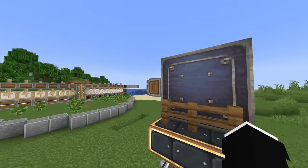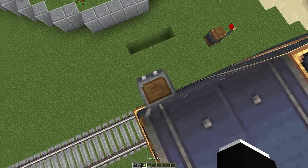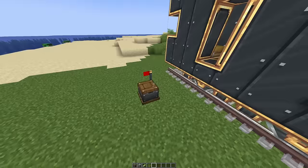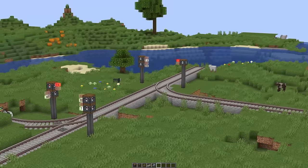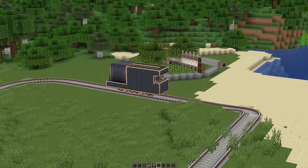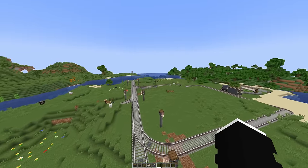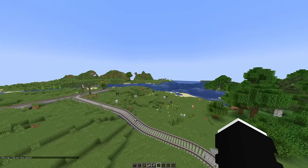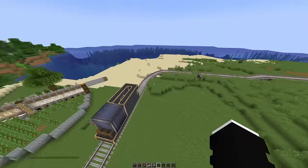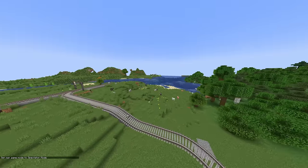That didn't work. Does this one have to be static for it to work? Okay so I've added some rail here so now the train goes into the tree farm and then back out onto the rail, but the problem is if the train goes over there it has to reverse all the way back.